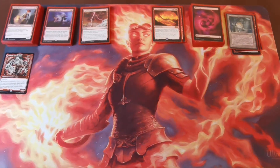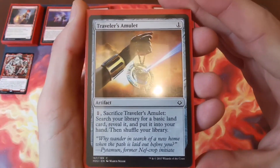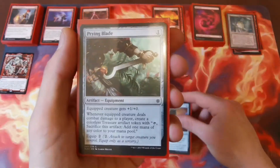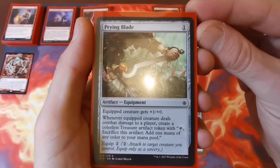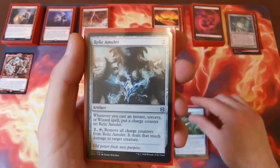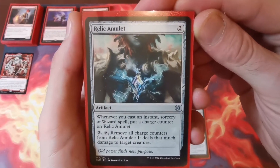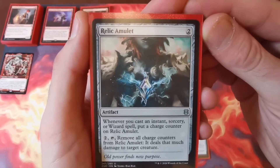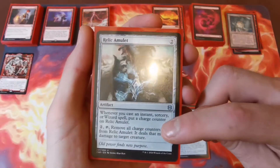We are running 11 artifacts. Starting with Traveler's Amulet to help with ramping — sacrifice it to search your library for a basic land and put it in your hand. Then Prying Blade — one mana, two to equip — the equipped creature gets plus one plus zero, and whenever it deals combat damage you create a treasure token to help with ramping. Then Relic Amulet for two — whenever you cast an instant, sorcery, or wizard spell you put a charge counter on it, and pay two and tap to remove all counters dealing that much damage to target creature.